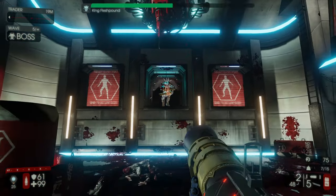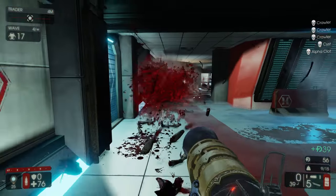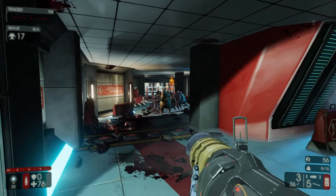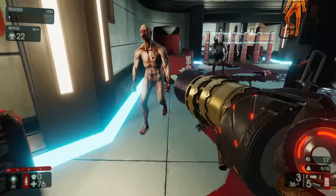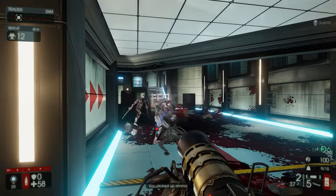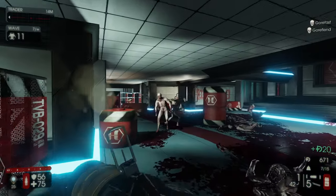The Blunderbuss is a mag-loaded mine launcher. The miniature depth charges you fire can explode on impact, but if you have a plan for that projectile, you can hold down the trigger to prevent it from exploding immediately — just be mindful that it will continue to travel a bit while disarmed. It also fires as a shotgun.